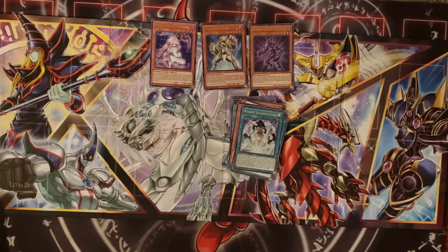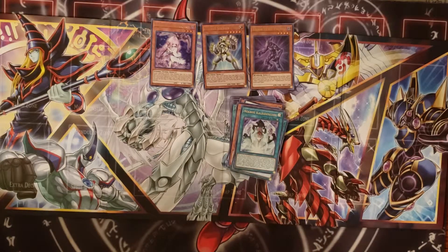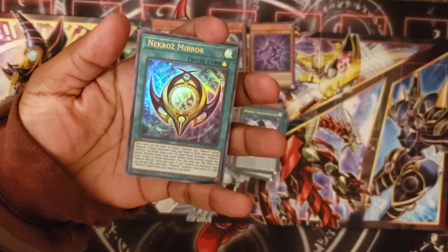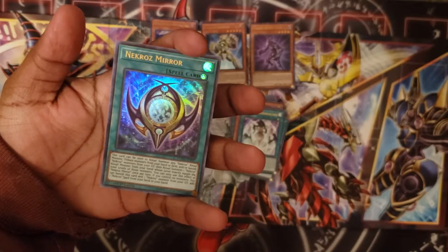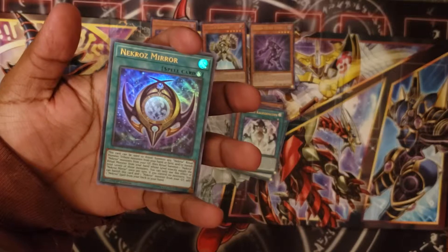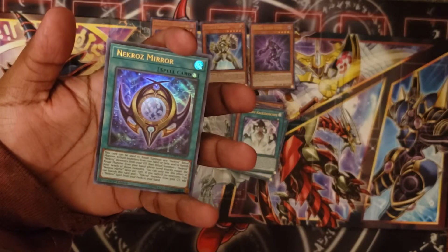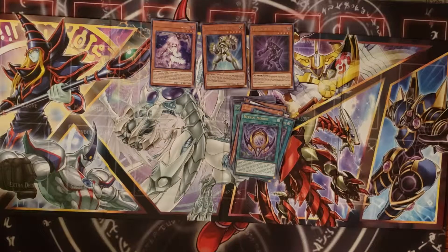Alright, the final showdown, round three. I got Necroz Mirror — I can ritual summon any Necroz ritual monster by tributing monsters from my hand or field, or banishing Necroz monsters from my graveyard that have levels exactly equal to the ritual monster's level. I can only use the effect of Necroz Mirror once per turn. If I control no monsters I can add a Necroz spell from the deck to my hand. Necroz has a powerful search engine.